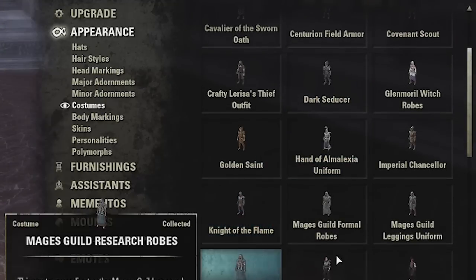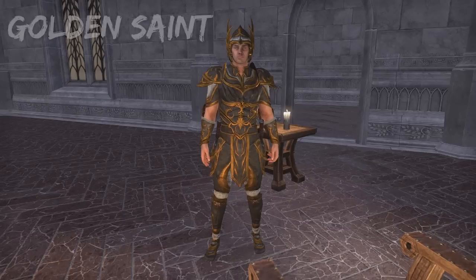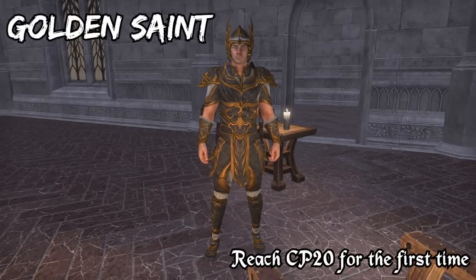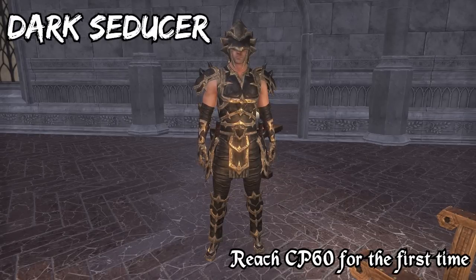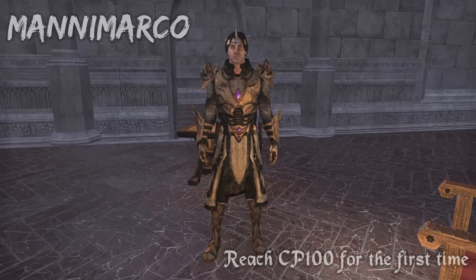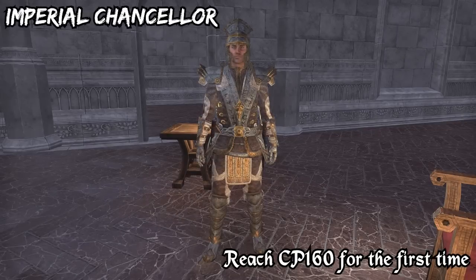First we're gonna start with the costumes. There are four different ones that you can get for leveling up your character. The first one is the Golden Saint — you get it once you reach champion level 20 for the first time. You get the Dark Seducer costume at CP 60, Mani Marco's outfit at CP 100, and the Imperial Chancellor at champion level 160.